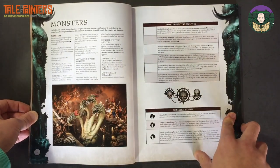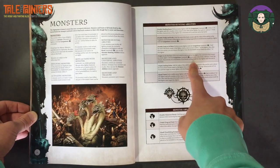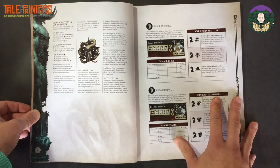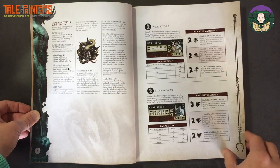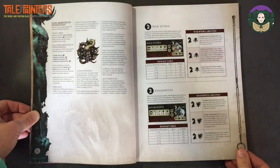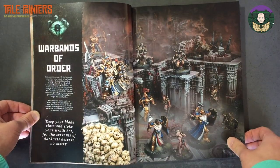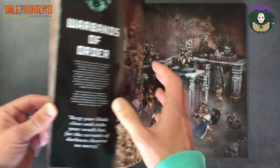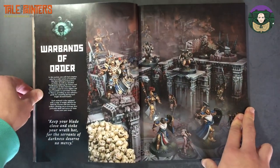Also included are the monsters, so you no longer need the Monsters and Mercenaries book — it's included in this. There are monster hunting abilities and monster abilities. There are just two monsters: the War Hydra and the Carabidus. There are no Star Dragons or Seraphon monsters in here — they haven't included any of the Seraphon monsters, which I think is a missed opportunity.